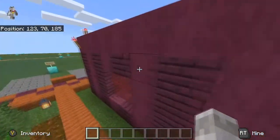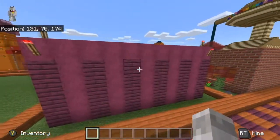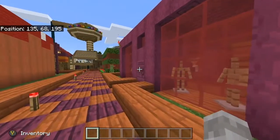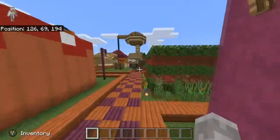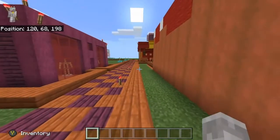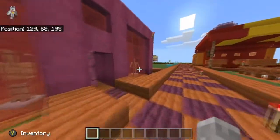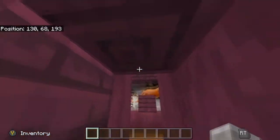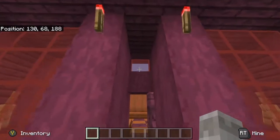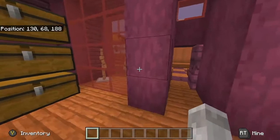You guys are probably going to say it doesn't look like Stampy's overware, but this is meant to be Stampy's lovely red — I make it red and I try to make it a lot different and as lovely as I can. If you come in, you can see there's a nice window up there.